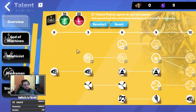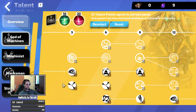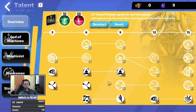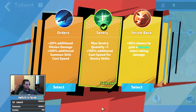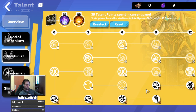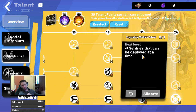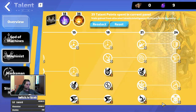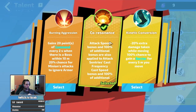For the passive tree: God of Machines — the same as my last video — focusing on the bottom part for sentries. Sentry damage, some life and energy shield. The large passives are sentry for max sentry quantity and overly modified for sentry damage. The second tree is machinist, again the bottom part. Large passives are heat up sentry damage and co-resonance, which scales your attack speed into sentry cast speed frequency.